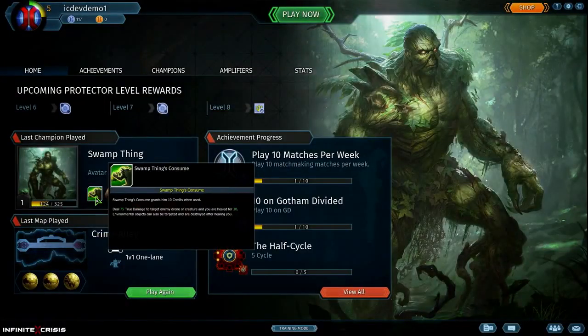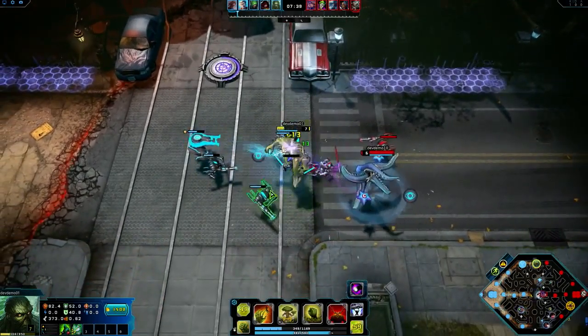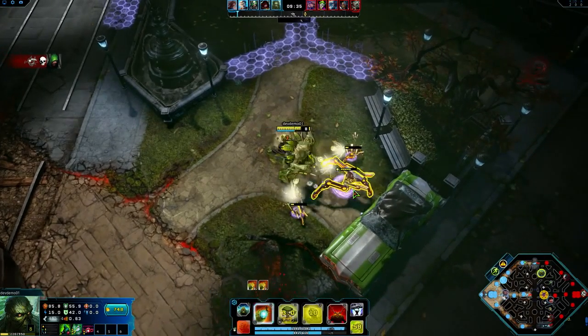Swamp Thing's Consume provides healing and credits, so using it aggressively is in your best interest. This combined income and sustain make it useful both in lane and in the jungle.